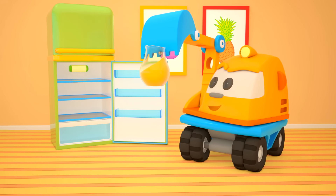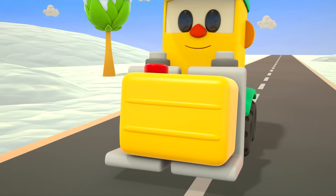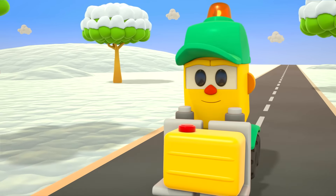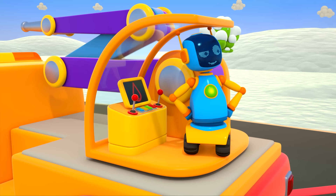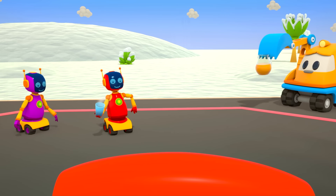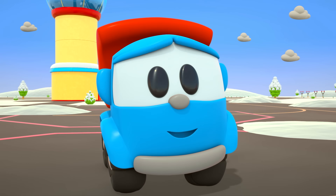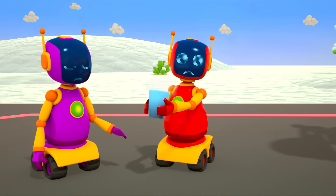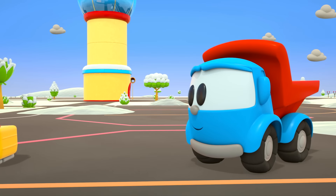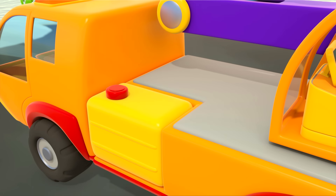Scoop has decided to pour in lemonade? But Lifty knows what to do! This canister has a special liquid inside — if they spray the plane's wings with it, they won't have any more trouble with ice and icicles. Leo is very happy that Lifty found the antifreeze!